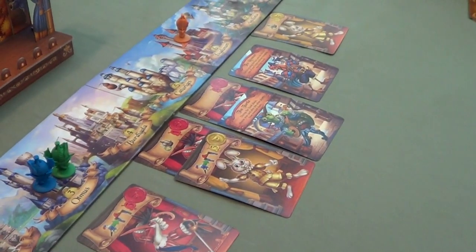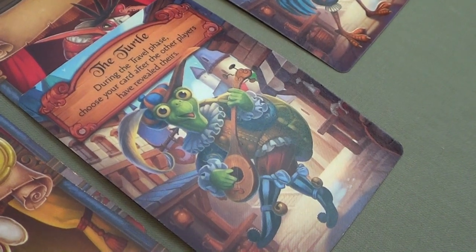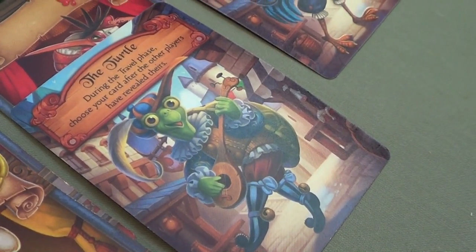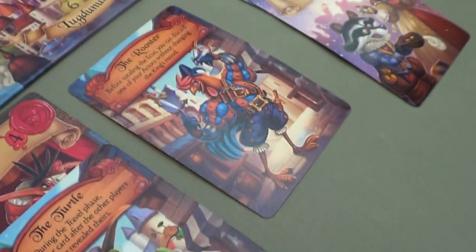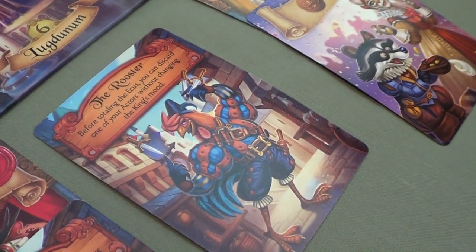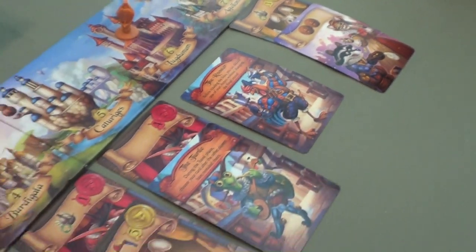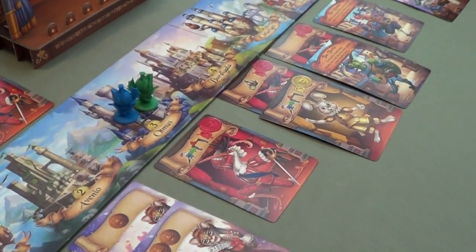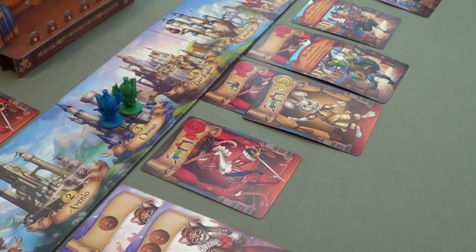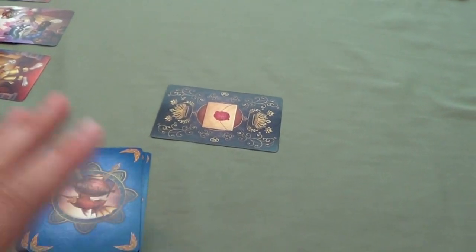We've got a couple of other acrobats coming out. The turtle: during the travel phase, choose your card after the other players have revealed theirs — very powerful. The rooster: before totaling the IKUs, you can discard one of your actors without changing the king's mood. So whenever you acquire an actor, you can discard it immediately to affect the king's mood. Now we're going to go back to the traveling phase — each select a card.